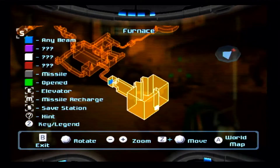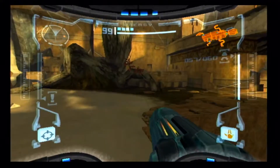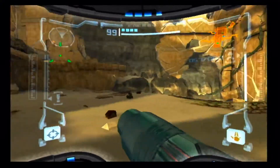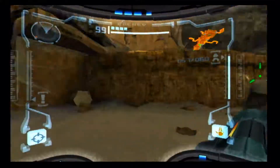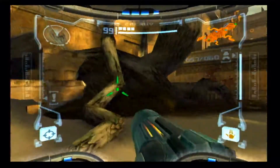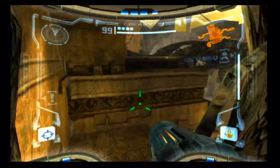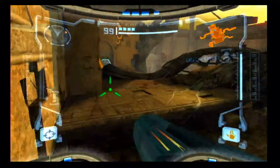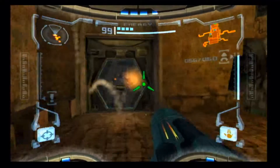Furnace is actually a room we'll be going to later. I'm pretty sure we'll be getting the ice beam in this session. I usually try to plan my trips ahead of time to minimize backtracking — that's kind of why I'm taking this route.